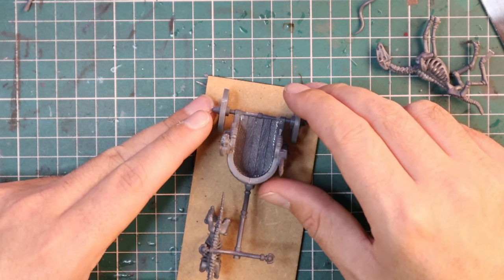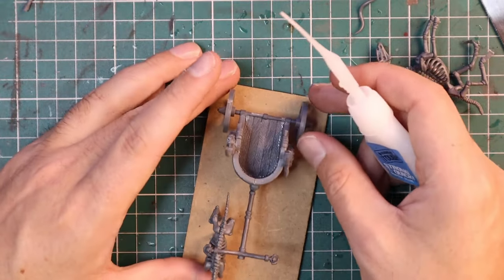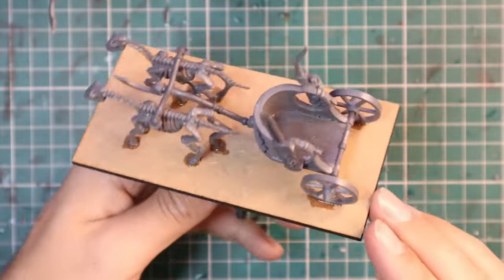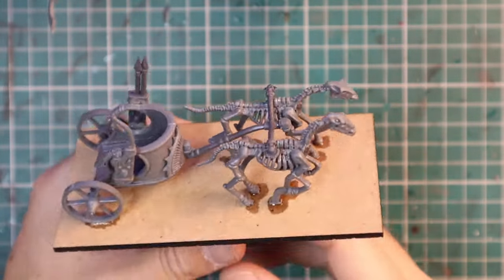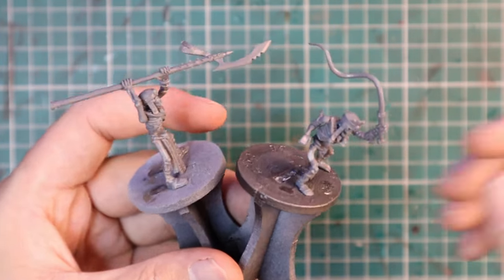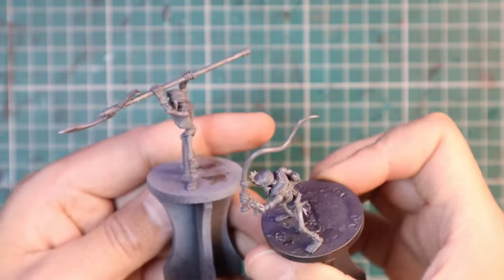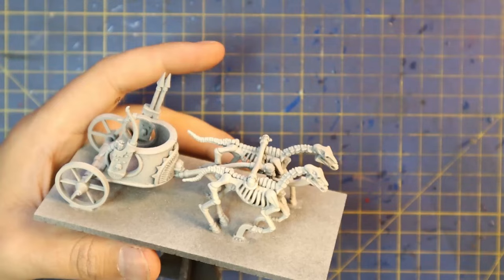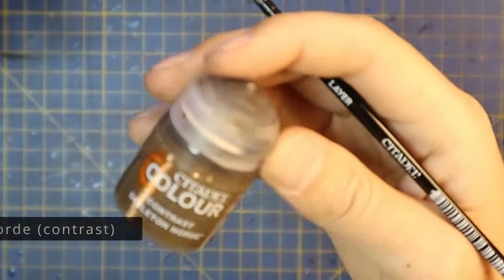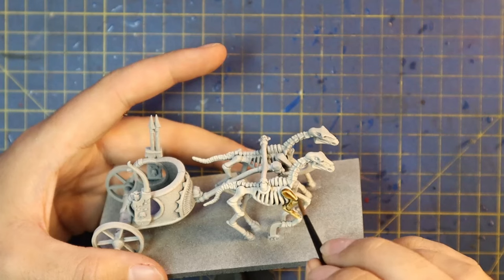I kept the old bases in decent condition in case I want to reuse them for a future project. After that I lined the chariot into position on the new base, added super glue around the feet and wheels to secure it, let that dry fully, then cut out and glued up the crew, added the missing bits like the blade that goes between the horses on the front. Then I sprayed them with Chaos Black and a race bone on top for a bit more warmth for that Tomb Kings aesthetic.